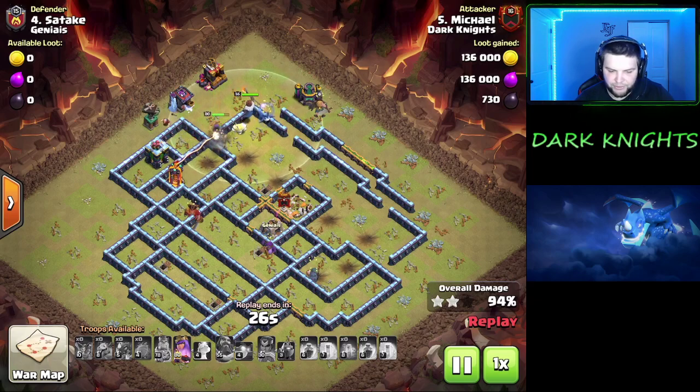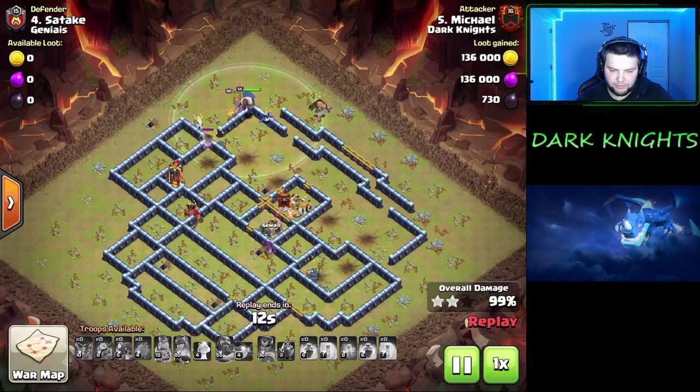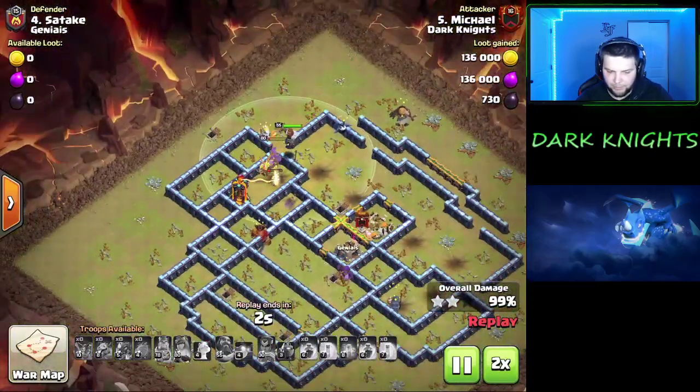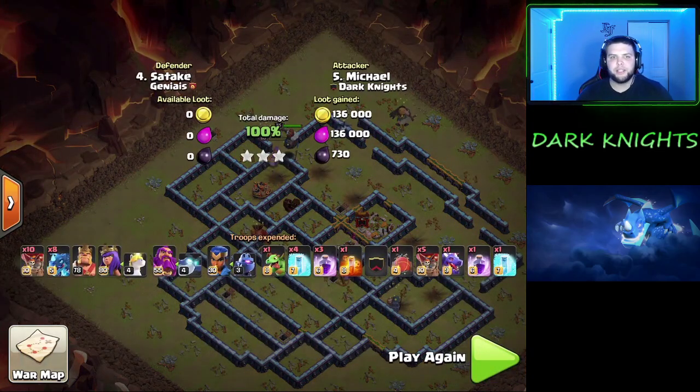We end up not getting through the single Infernal, but it really doesn't matter at this point. The Queen has her ability to stay alive. And the Warden, once we get through this research lab that's just sitting over here, the Warden's going to end up sniping off that Infernal Tower. He's going to help the Queen get through this wall, then they're both going to step up and all the Archers and everything — that's just easy cleanup. So that just goes to show you, the Electro Dragons are going to get through this base and destroy most of the defenses, and at that point your heroes just clean up the rest.